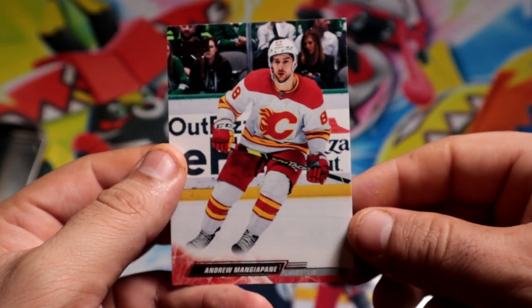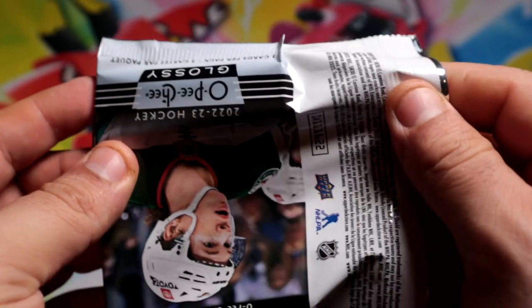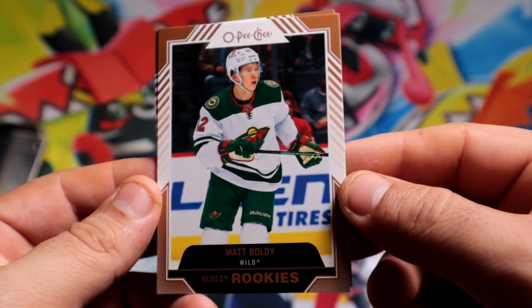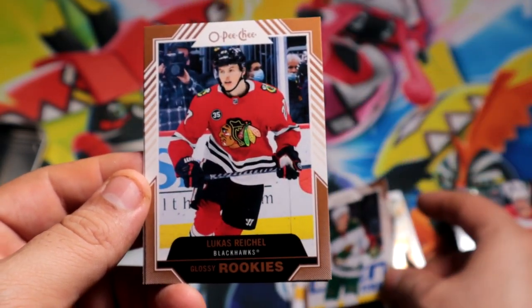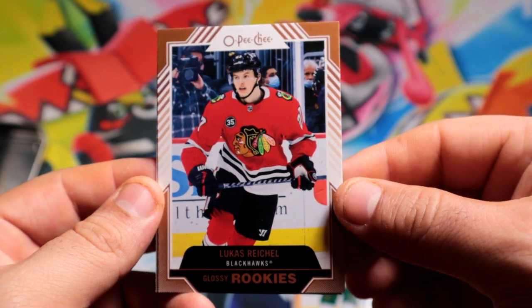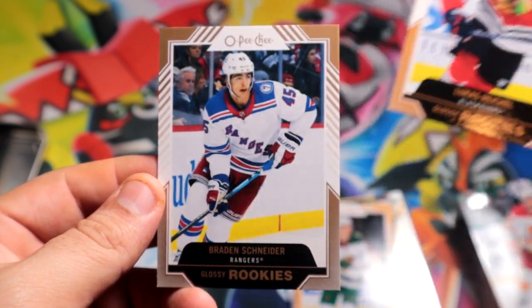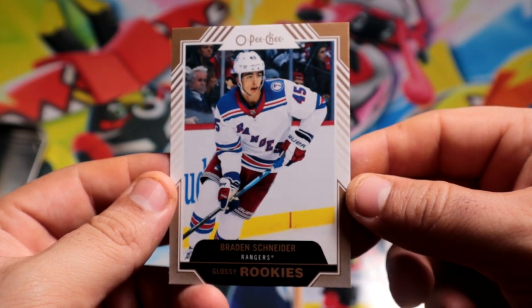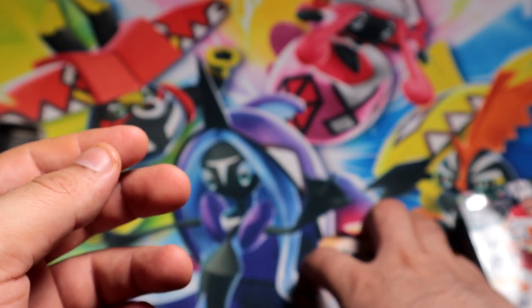Right now we go into the glossy pack with three glossy Peachy cards, and they're all rookies — let's see if we can get one of the good ones. The first one is gonna be Baldy. The next one's gonna be for the Blackhawks — Lucas Richel. And the last one is gonna be Brendan Juneiter. I'm saying those names so wrong and I'm really sorry, but at least I tried.